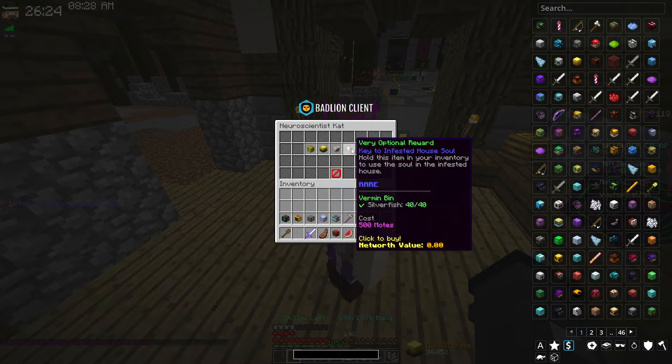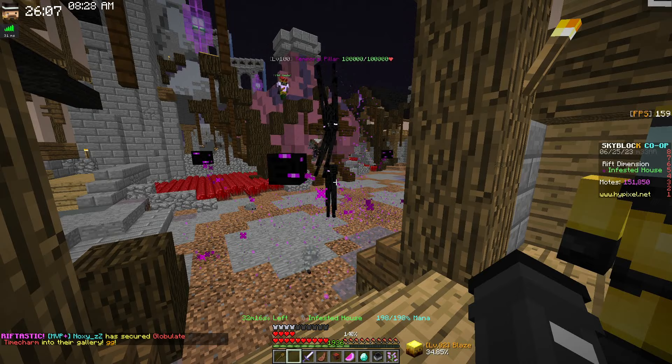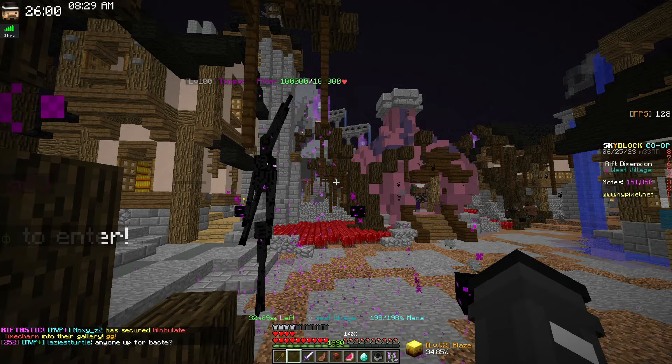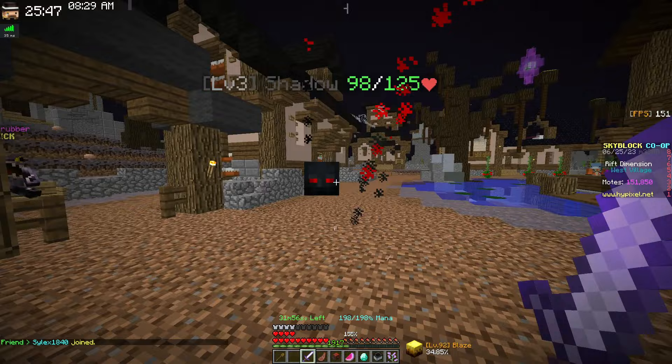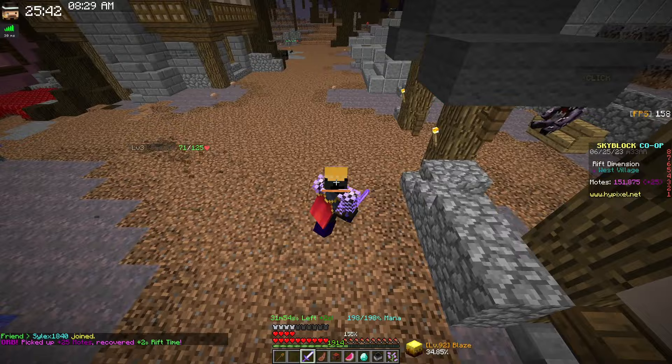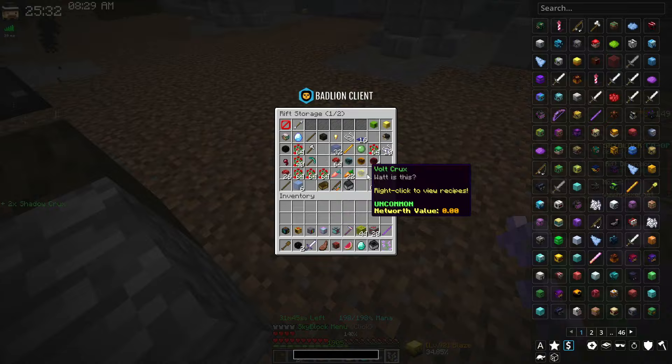Be aware of temporal pillars — if you walk close to them you will die, as they pull you in with a vacuum effect. Also, when fighting shadows, hit them two or three times and they go underground. Do not get hit while they're underground — if their pillar hits you, you lose a whole minute of rift time no matter how much you have left.